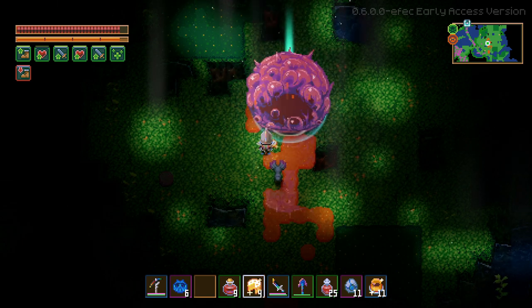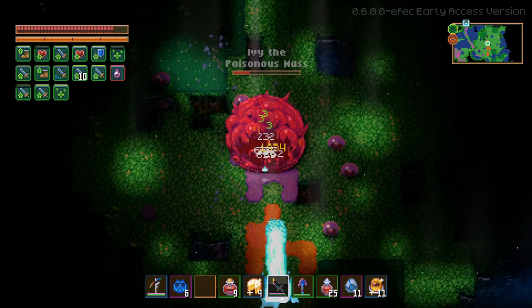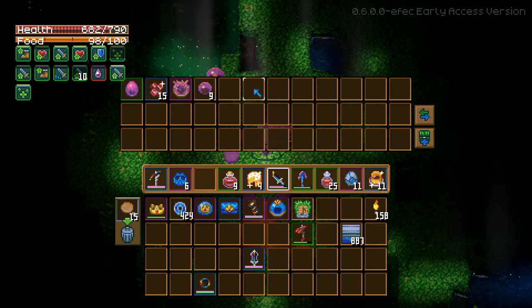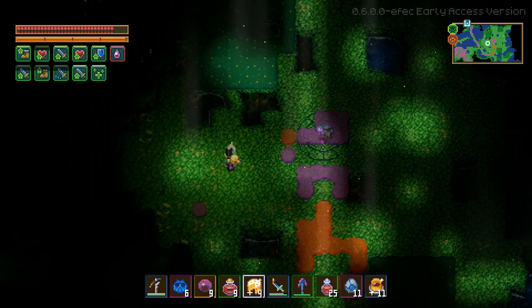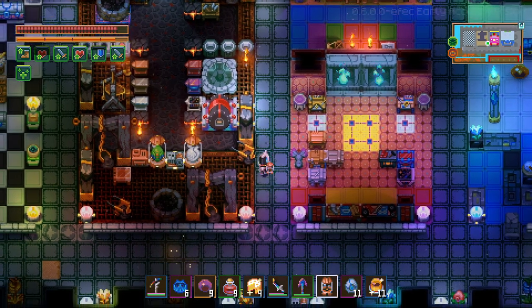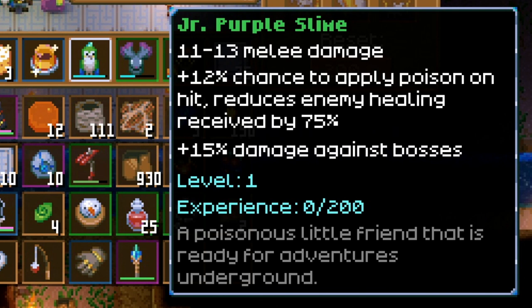Last in the list is a whole bunch of slimes — slime juniors — which you get from killing the various slime bosses. You get the purple one from the poisonous mass Ivy, the orange slime from Glurch, the blue aquatic slime from sunken sea morph, and the lava slime by killing Igneous the molten mass. It is a percentage chance drop, so you may have to repeat taking on some of these bosses. Each slime does melee damage, attacks enemies when you're attacked, and has a 12% chance to apply poison on hit, reducing enemy healing by 75%. Additionally, they have 15% damage against bosses as a baseline stat.